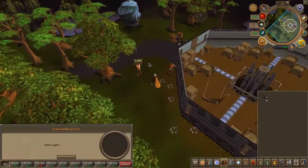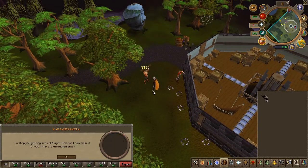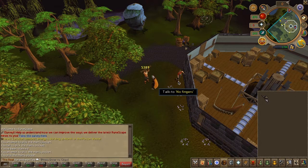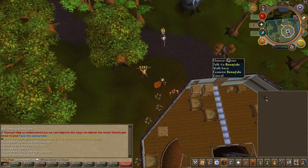Once there, speak to the Guns — he is lifting a log and is shirtless. Then speak to Bonofito, just to your east, and you'll receive some builder's tea.